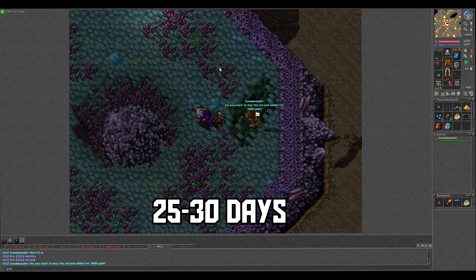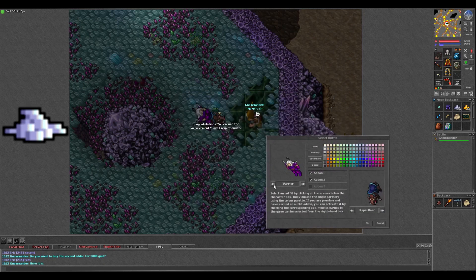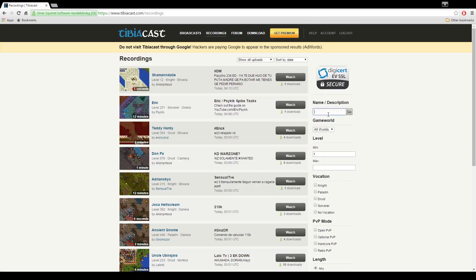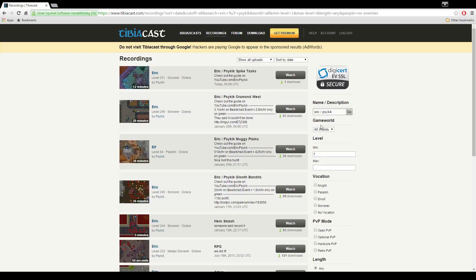After 25 to 30 days of doing this, simply go to Gnomander and say 'worthy,' then the name of the addon with 6k in your inventory, and you'll get the Cave Explorer outfit and the Cave Completionist achievement. By keeping this video short I know I cut out a lot of the rooms, so if you want to see what a full run looks like, just look up Eric's Psychic Spike Tasks on TibiaCast and watch my recording there. Thanks for watching guys, and enjoy the outfit if you get it.